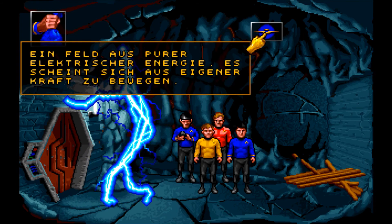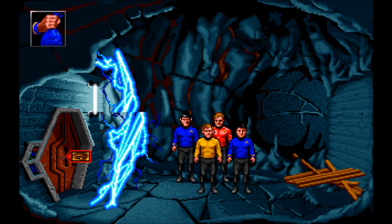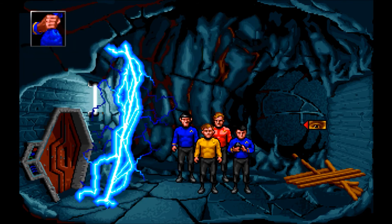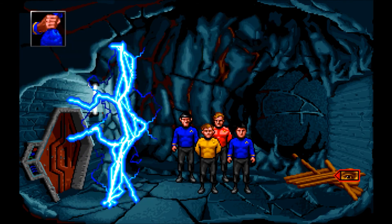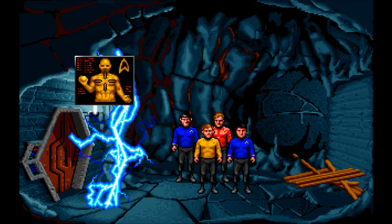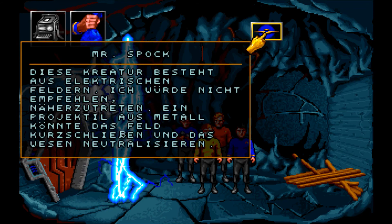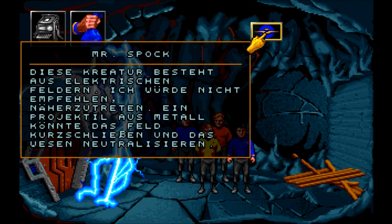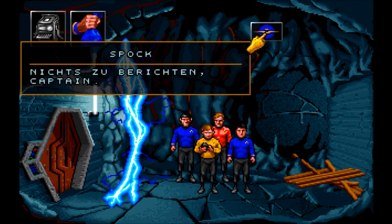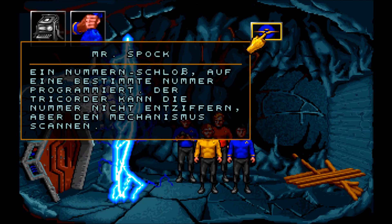Schauen wir mal, was wir so alles sehen. Wir sehen hier ein Feld aus purer elektrischer Energie – es scheint sich aus eigener Kraft zu bewegen. Dann haben wir hier ein leicht bealtetes Klingonschloss. Dann haben wir hier noch Holz – diese hölzernen Balken wurden noch nicht verwendet. Der Fußboden besteht aus einem einfachen, unbearbeiteten Felsen. Was sagt der Tricorder? Diese Kreatur besteht aus elektrischen Feldern – ich würde nicht empfehlen, näher zu treten. Ein Projektziel aus Metall könnte das Feld kurz schließen und das Wesen neutralisieren. Ein Nummernschloss auf eine bestimmte Nummer programmiert.